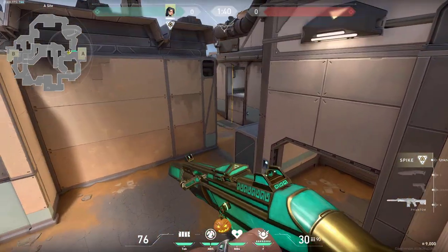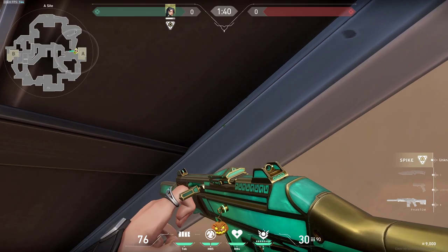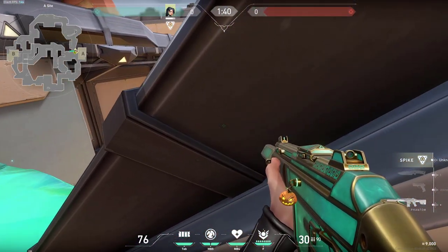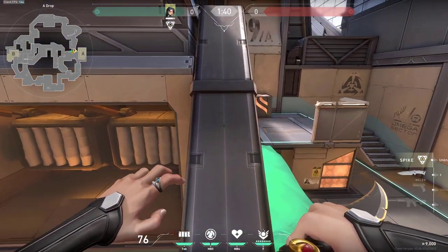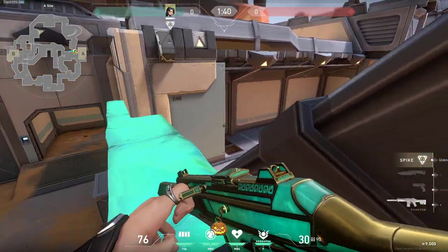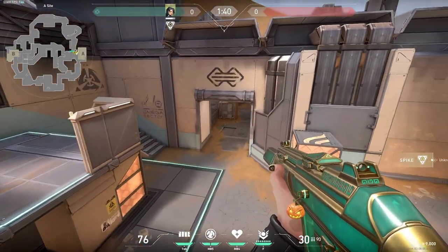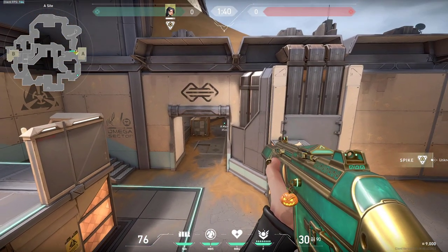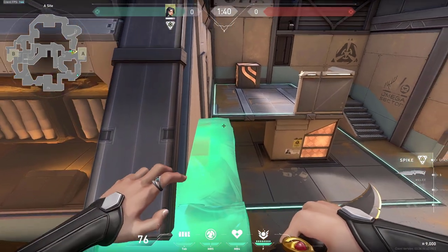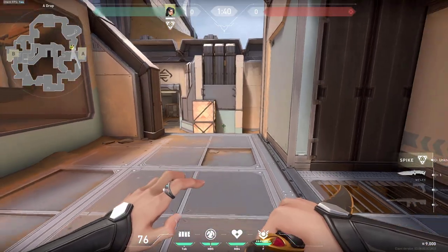That way you are giving yourself the option of hiding on either side and holding any of these corners. Or you can even be here and this would be much easier for you to peek since half of your body would always be covered and enemies would not usually expect this. You can combine it with some flashes and get some free kills. Just be careful that no one peeks you from main, and this also gives you the option to always hop on top of the site if you want.